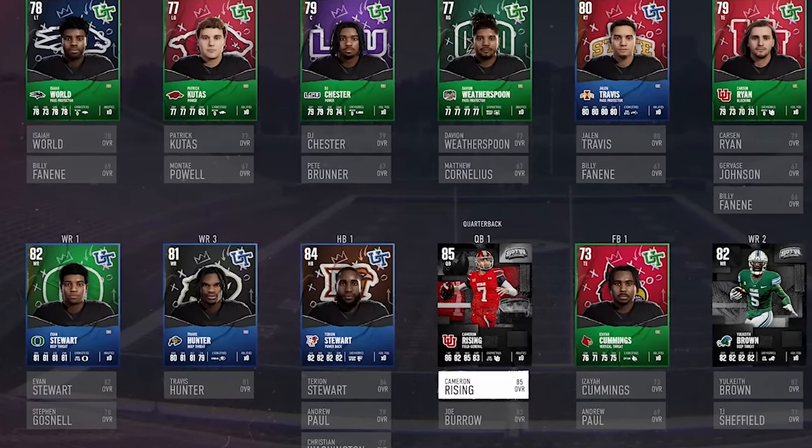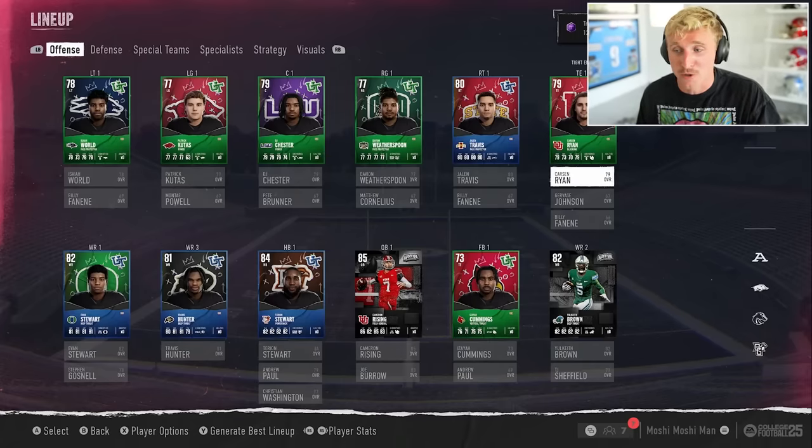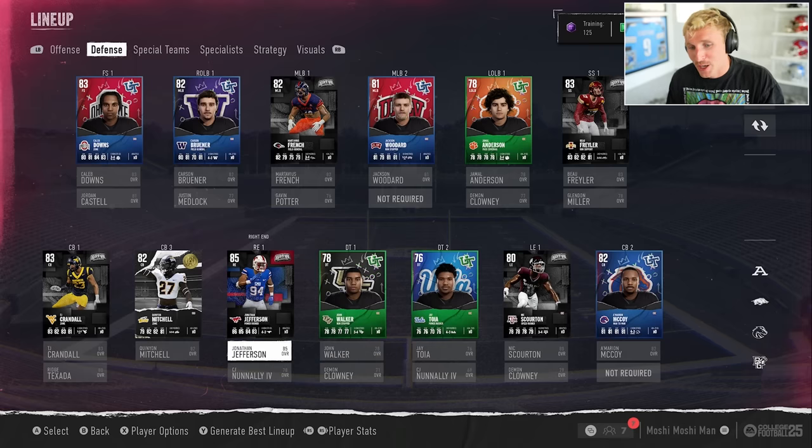This is how my team looks right now. I opened the starter bundle just to get my team kickstarted, and I did open a few packs already. I was able to pick up Cam Rising, Bowling Green's Terry and Stewart, and also Jonathan Jefferson. Overall I really have a solid team. My goal today is to see that crazy legendary animation, get some awesome players on the squad, and go from there.